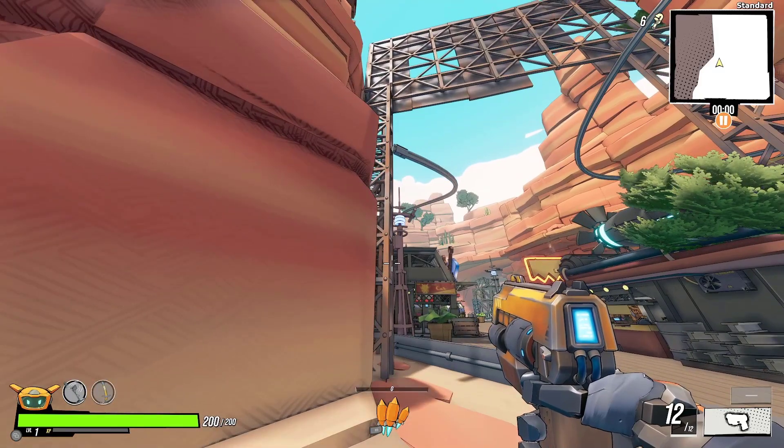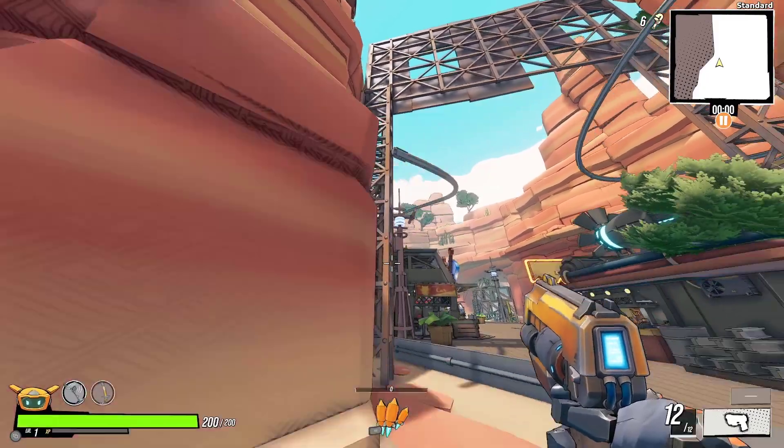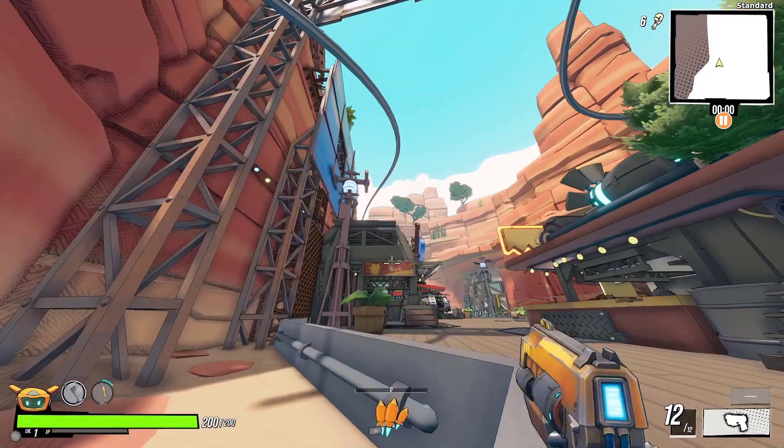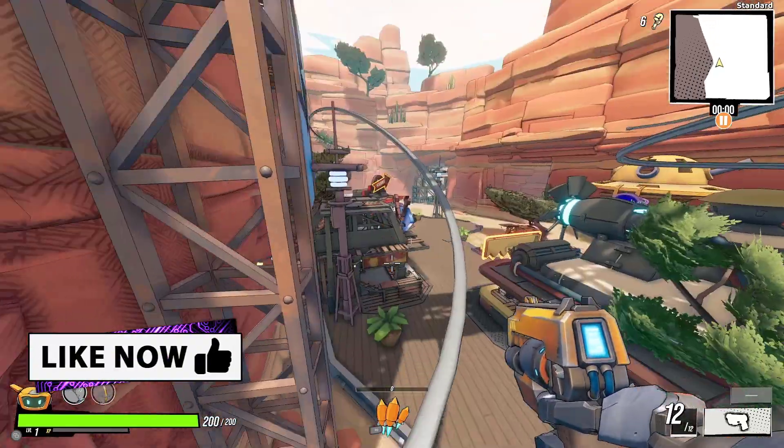This is standing up. I'm going to try to jump up here — double jump — nothing happened. But I'm going to crouch right now, as you can see, and see how high I could go. I'm going to jump up here.